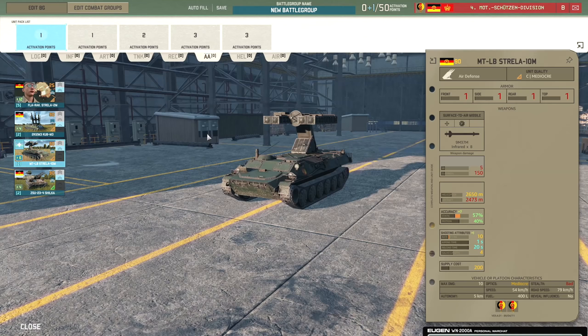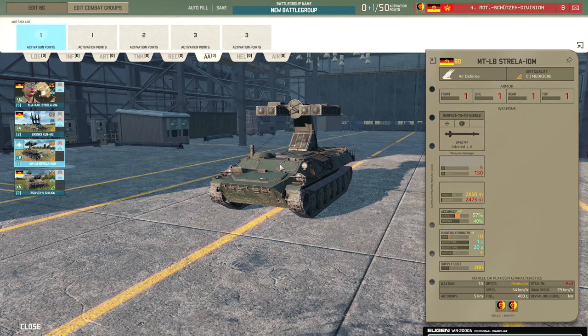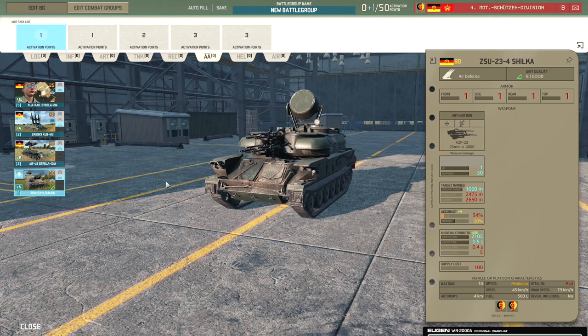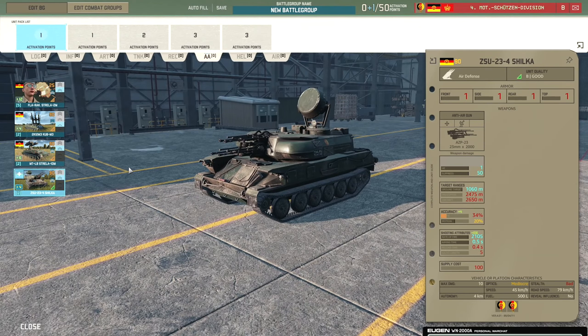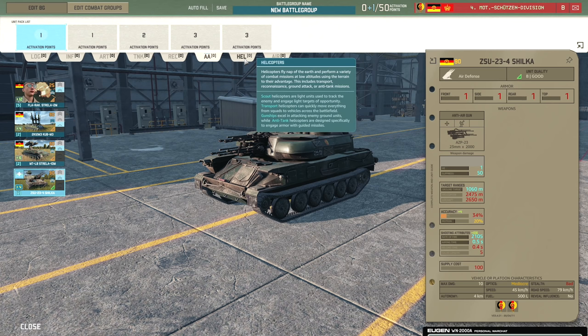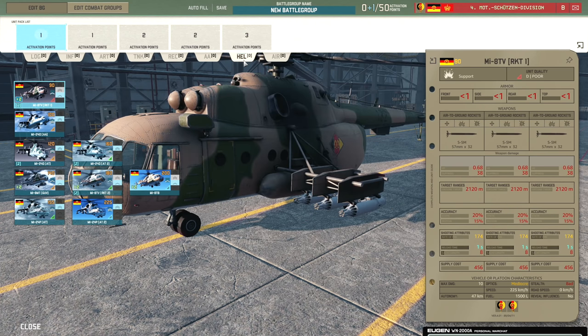Then there's the Strela-10M — much more reliable with decent accuracy and 5 HE that will two-shot most aircraft. And then there's the Shilka, which is super popular at the moment and definitely worth bringing in. Anything that flies over two or more Shilkas will almost always die — if an enemy aircraft flies well into the range of a Shilka, it's going down.